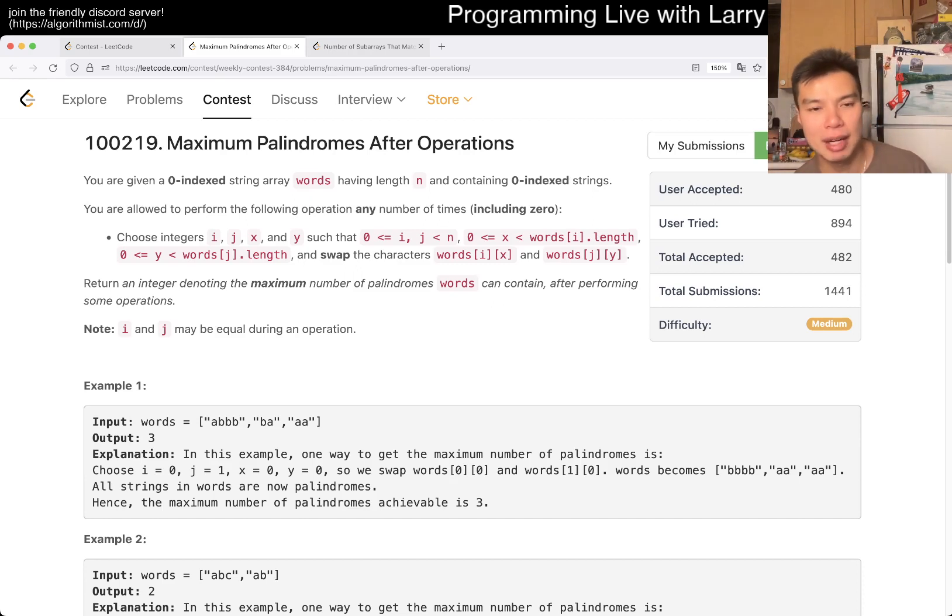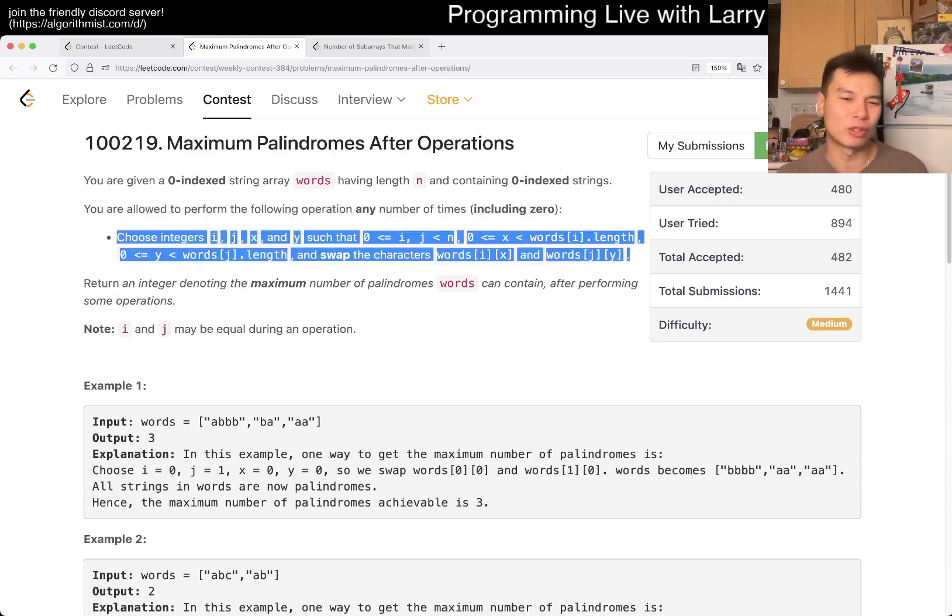This is the only interesting prompt for me in this contest. And yeah, it took me a little bit of time, to be honest, to think about the properties. But the idea here is that you could do the operation any number of times — this is a very long way of saying you can swap any two characters from any string, or any two strings, or even within one string, because they don't limit it.